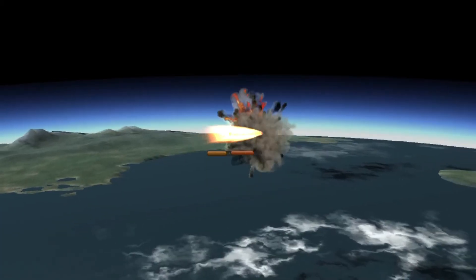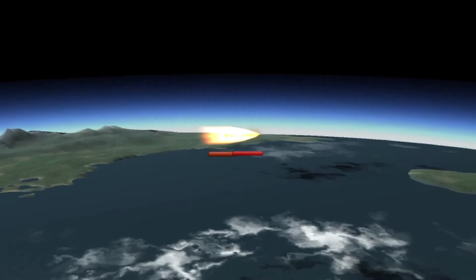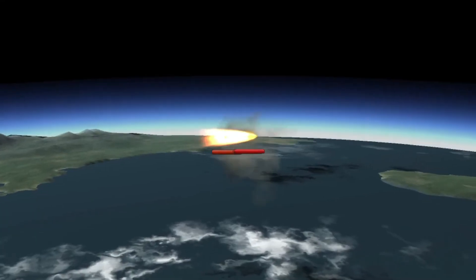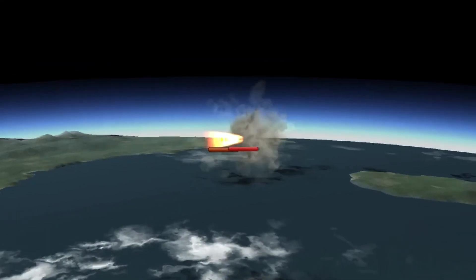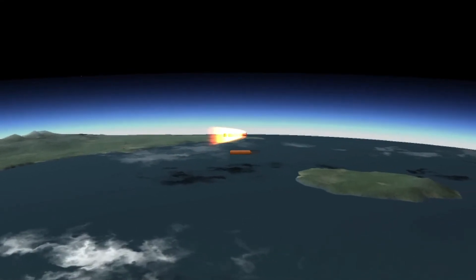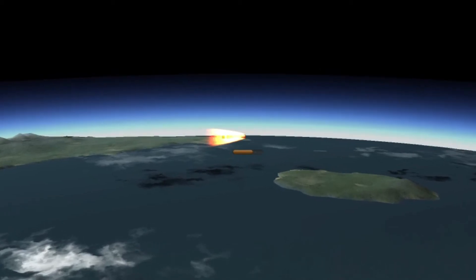The biggest problem with extreme speed is that things tend to very rapidly explode when exposed to the airstream. To solve this problem, I've added a bunch of fairings to the front of the craft. It works like an ablative heat shield, with each fairing heating up, exploding, and revealing a fresh new fairing underneath it. This fairing heat shield helps protect the rest of the craft from overheating.